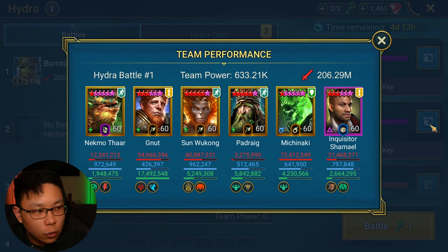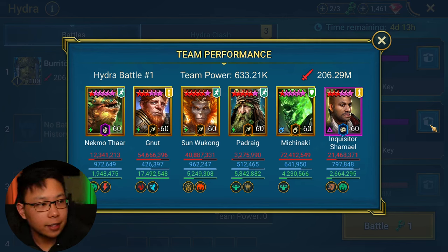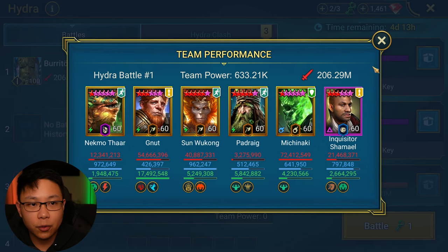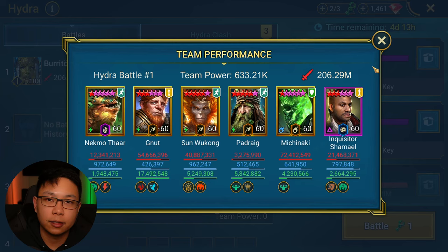In that initial run where I had Inquisitor Shamael in lethal gear, he died early on — around turn 40 or 50. But this time in a reflex set he didn't die. Because he didn't die, he was able to stop the head that places fears, which is the main reason people have him in hydra. His passive removes fears and he counterattacks, so fear is not a problem. But when he dies, his passive can't stop the fears from being placed.